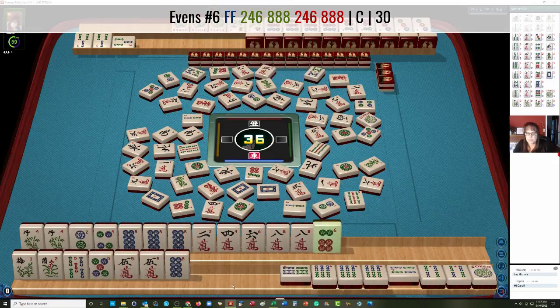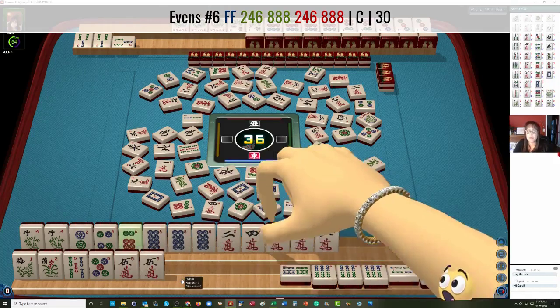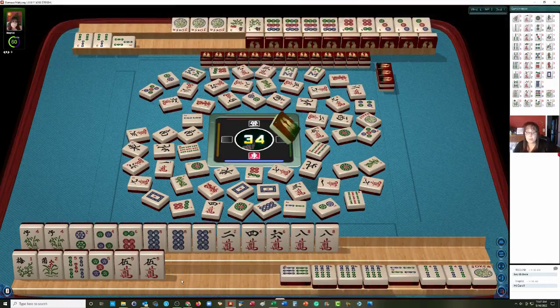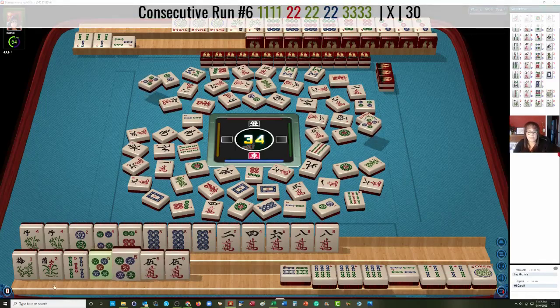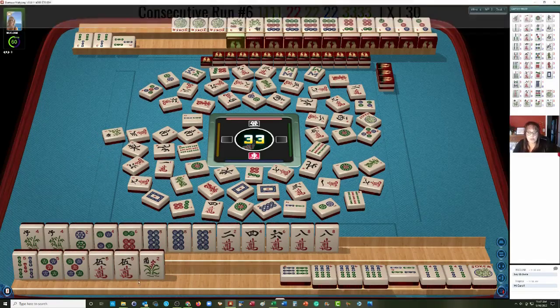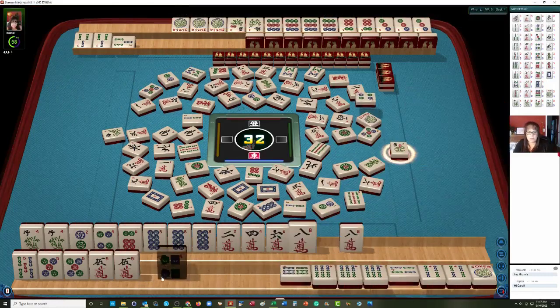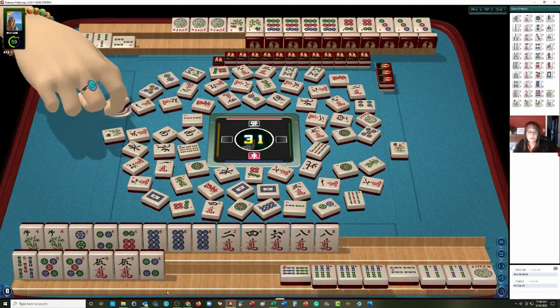So we need a 6 dot and an 8 crack. Now this hand — if we can get that 8 crack, we can do it pure, which will be a good way to get score. That'll be a 60-point hand. If you have a hand that can use jokers with no jokers, it doubles the value. So if we can get an 8 crack, we'll be ready to win on a 6 dot. We've got the 6 dot! Now we're ready to win on an 8 crack for a pure concealed hand — that will be a 60-point hand. We finally got the 5 dot too. Let's discard these flowers.